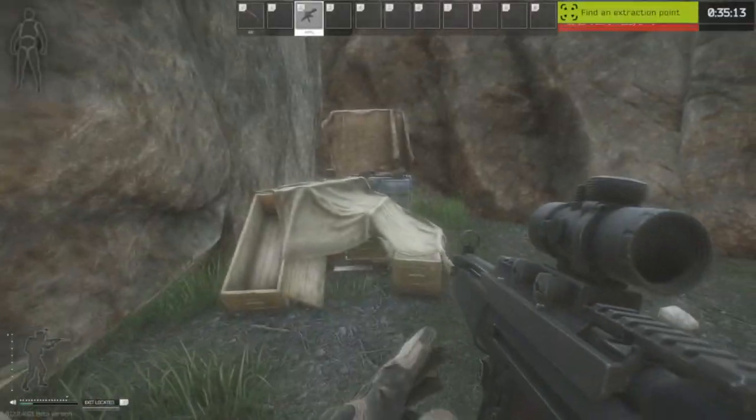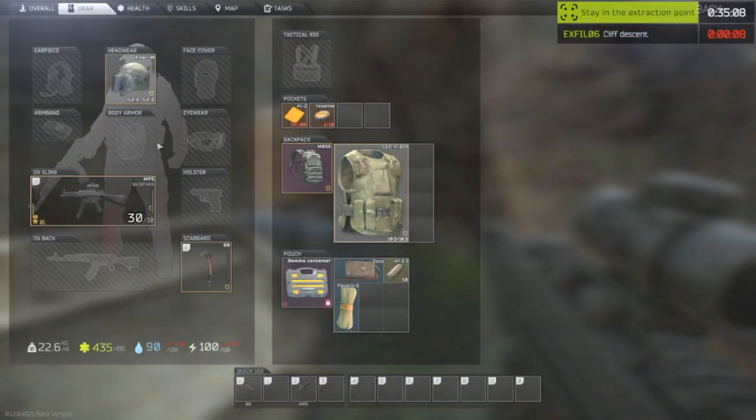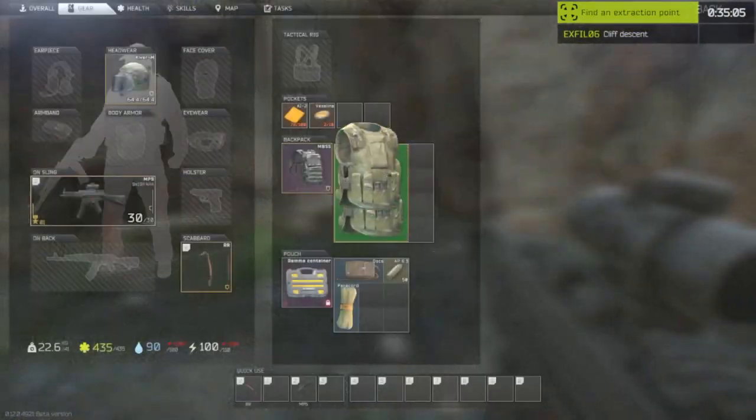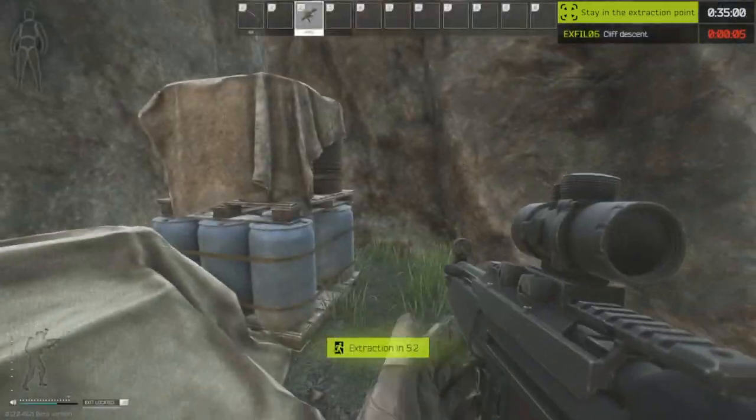You know you've found the right spot when you find a weapons crate and barrels. Again, I can't climb in body armor — as soon as I take it off, it'll start extracting me. And you can still use an armored rig.